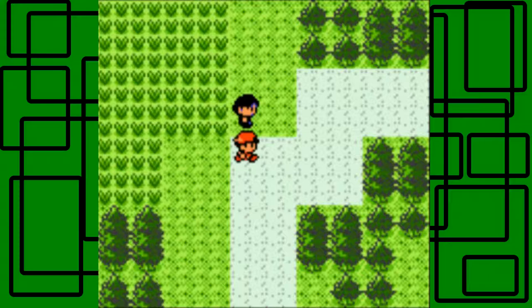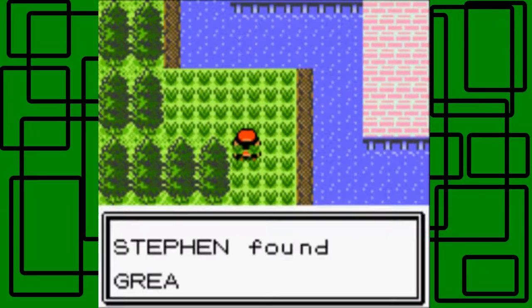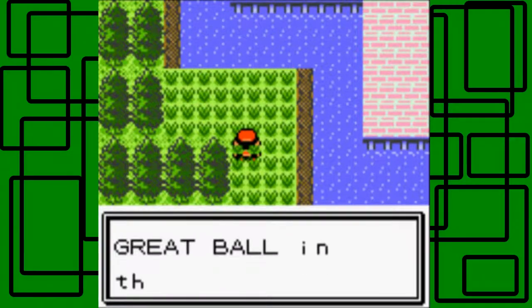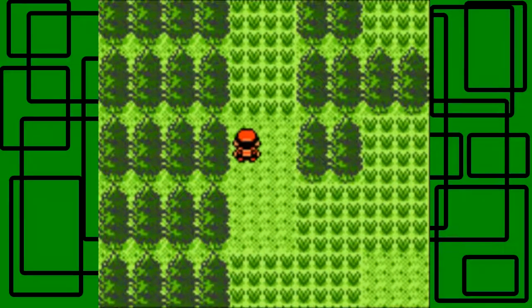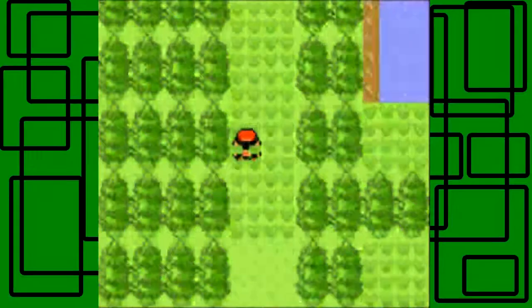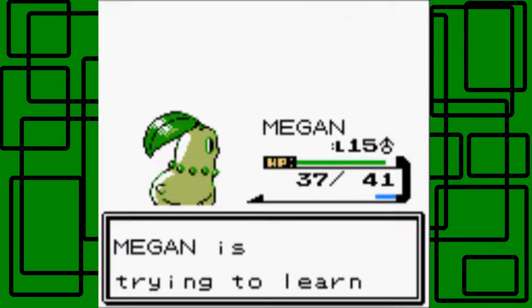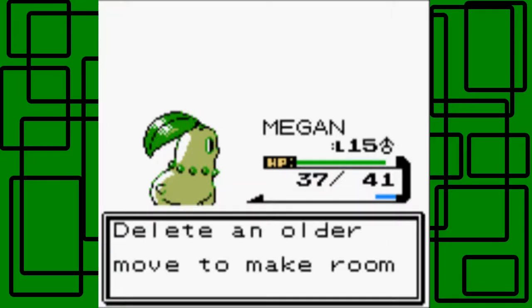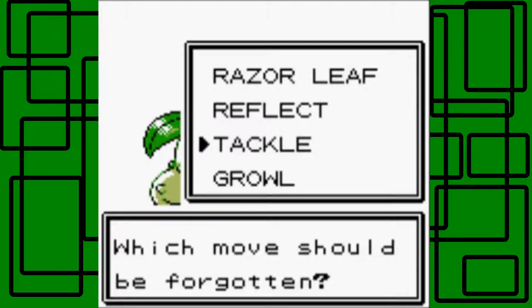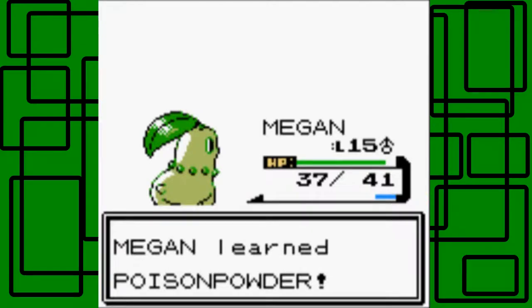I grab an item — it's a Great Ball. I covered everything on this route. There's a hidden item too — another Great Ball, so we have two Great Balls now. Let me switch up my Pokemon order. Also, Megan levels up to 15 and learns Poison Powder — she forgets Growl to make room. Megan now knows Poison Powder. Along the way, a Slowpoke tail vendor offers one for 1 million Pokédollars — which is a joke since the max money in the game is 999,999. We decline.